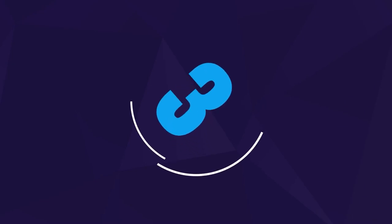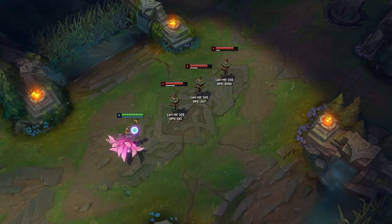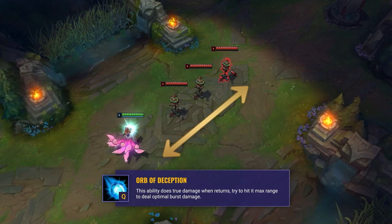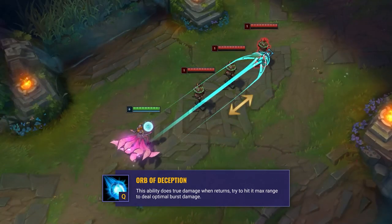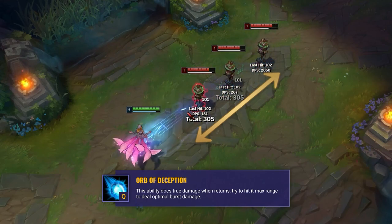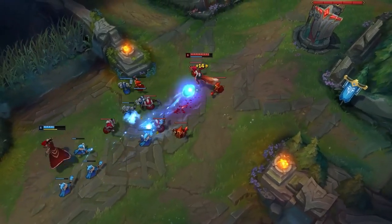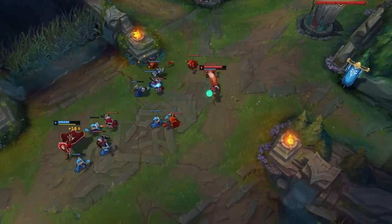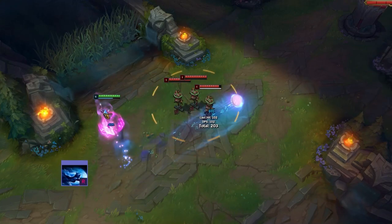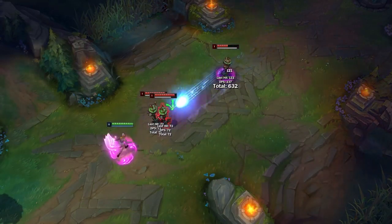Tip number three is a few tips and tricks for Ahri — things you may not have known that could help you out and be the difference in your games. Ahri's Q actually deals true damage on the return part of the ability. Landing this ability at its max range will deal its optimal burst as it will hit both the outgoing and the return part at the same time. Try to keep this in mind when harassing your opponents in lane — it's much harder to dodge this way and it will pack a much harder punch. You can use your ultimate charges or your flash to reposition yourself so that your return Q lands on your opponent.